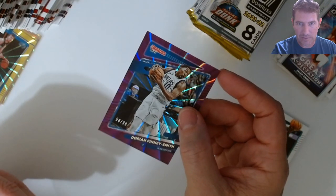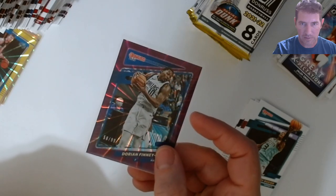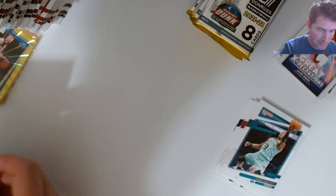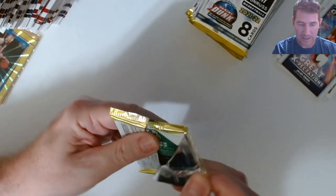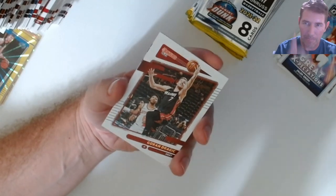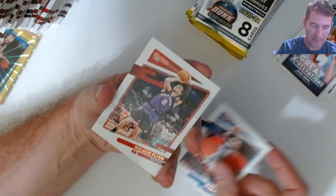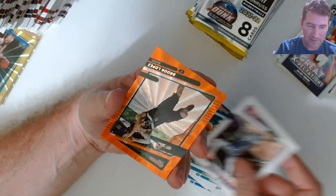That'll go up on my eBay I'm sure. Nice purple laser. So 11 fat packs and three blasters — first numbered card. Bagley. Brook Lopez.